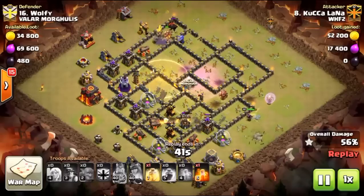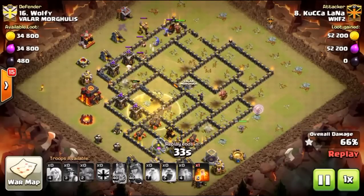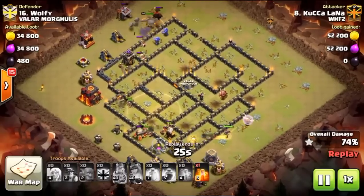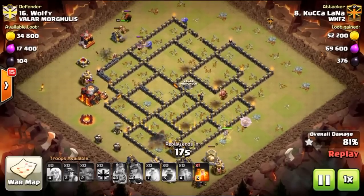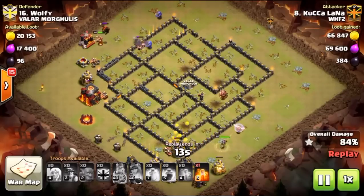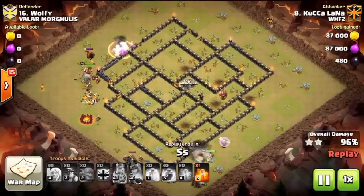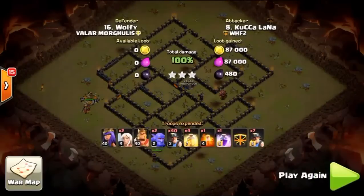As the miners progress through, I used the rage to power through that first inferno tower, then the clan castle plus wizard tower. The bomb tower was already down and that last heal was just a bonus. You can see the queen is still trucking along keeping that entire side. I didn't realize the king lived through the whole thing either — and that lava hound is doing absolutely nothing to him. It's completely negated by the bowlers, just like with a lalo attack you want minions instead of wizards against a hound in the CC.